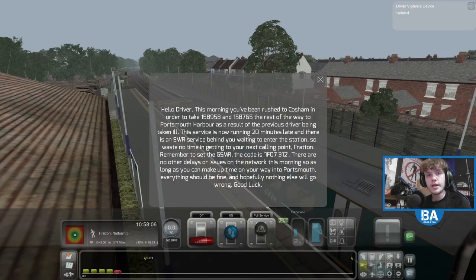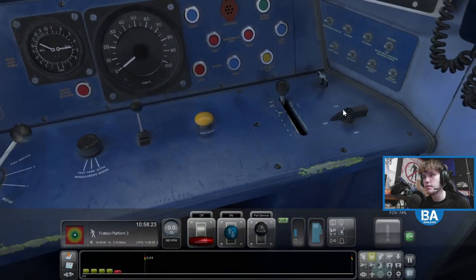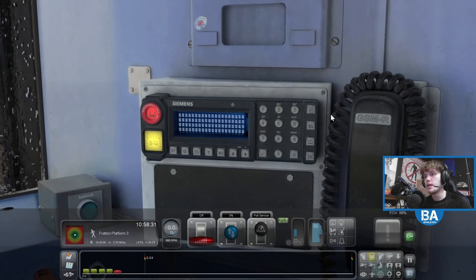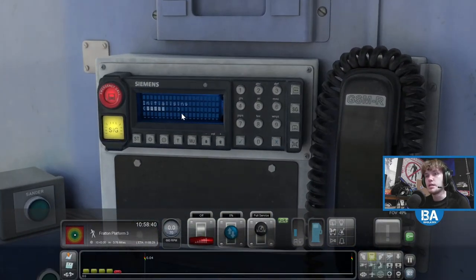Hello everyone and welcome back to another Train Simulator video. We're at caution and we are going to Portsmouth Harbour — one Foxtrot 07 3 1. Quick, let's get this all set up. Yes, forward. There's a caution at the moment. I don't think it was actually modelled in the game, but it is. This is the revamped Portsmouth Direct Line, so maybe that's why. Setting up fairly quickly.